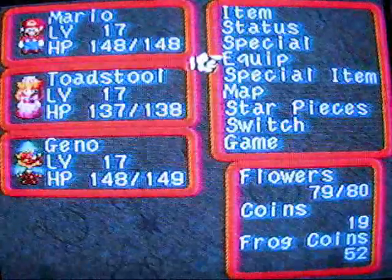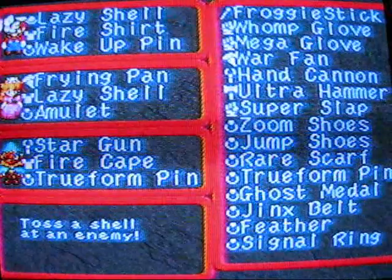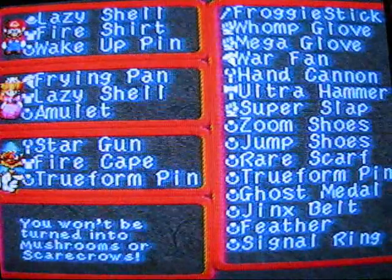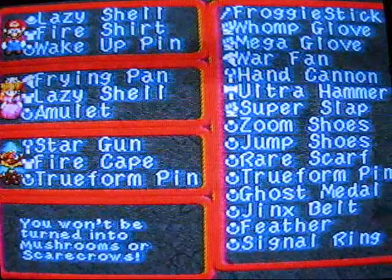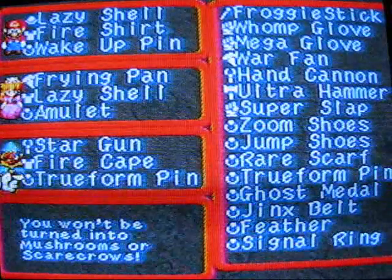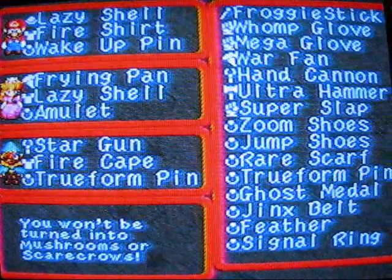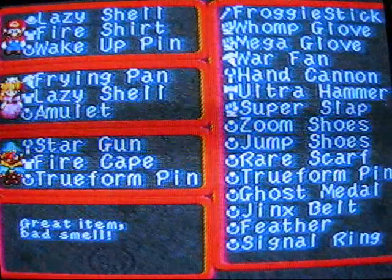I think I have a good strategy planned out to beat him. First I'll show you who I have equipped. I've got these characters equipped with this stuff — I got the wake up pin on Mario and the true form pin on Geno, because they are going to be bombarded by everything and anything by this enemy.